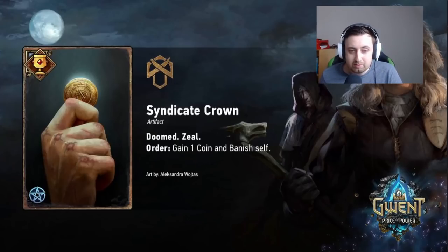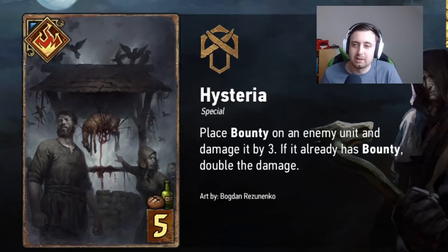The last reveal before today's card was revealed by Hand Reader, and that is Hysteria. Place a bounty on an enemy unit and damage it by three. If it already has bounty, double the damage. On its own, you could say this card is just okay — place bounty and deal three damage, comparable to Slander or Witch Hunter giving you like three or four points and a bounty. But this one has an extra condition: if it already has bounty, double the damage — so in theory this could deal six damage to something that already has bounty, which is kind of like a Parasite or Decoction. It does require some setup, but if you have enough bounty in your deck that you're already giving bounty to everything, then this card is very strong and it'll also give you back your coins. So it could potentially be very, very powerful.